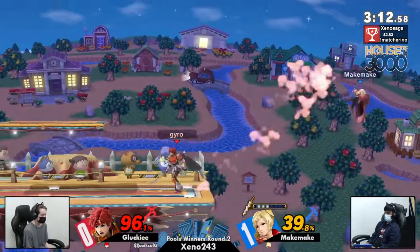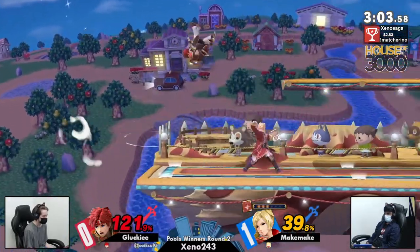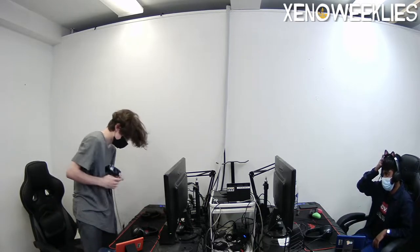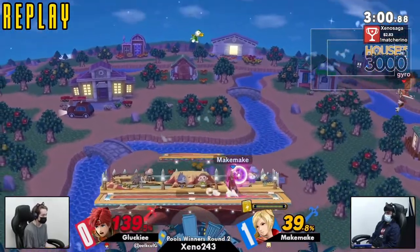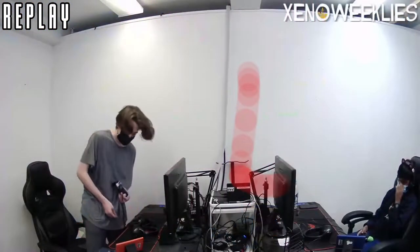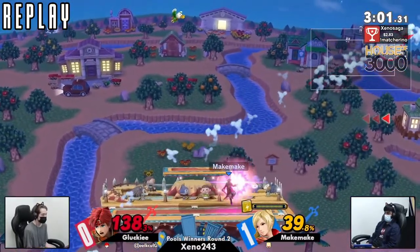Gucky just needs one of those big strings or big ledge traps — gets the jab into dash attack. Tough on ledge again — goes above the ledge, missing the Arcfire. That Robin down smash is a low-key trade because of the splash hit — tragic. If there's anything to say about how Gucky played: they had really great moments on hit, but whenever they were in advantage trying to ledge trap Makemake — especially in game two — they seemed very focused on forcing Makemake back off stage, rinse and repeat, trying to two-frame with jab or down air, over and over again.